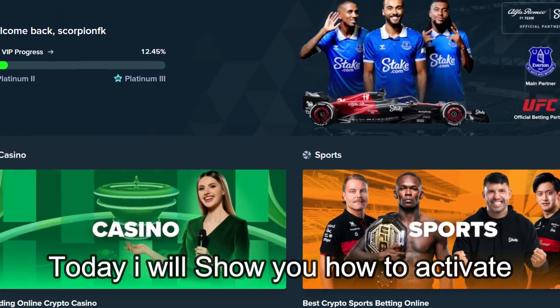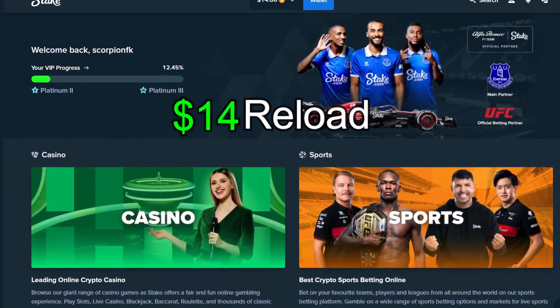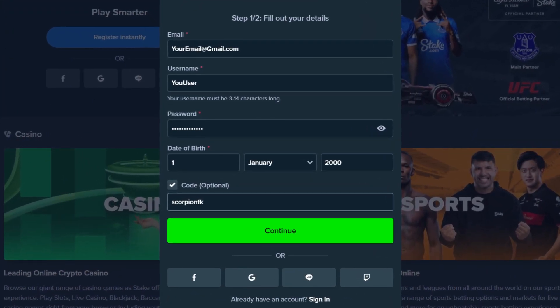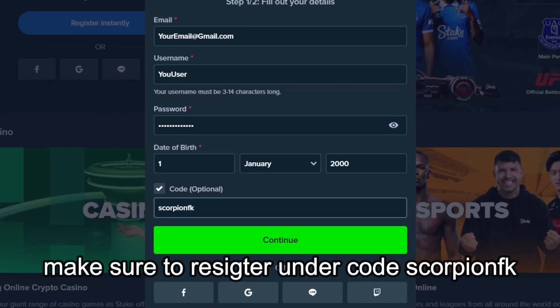Hey everyone, today I will show you how to activate $14 reload on your Stake account. First, click on the register button and fill your information in, then make sure to register under code SCORPIONFK.